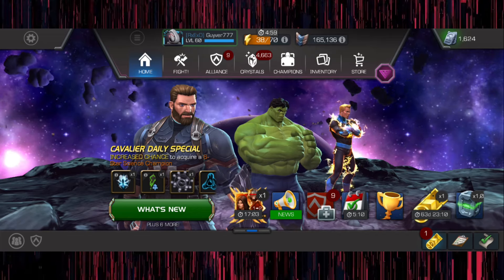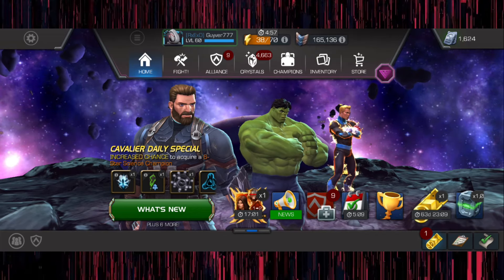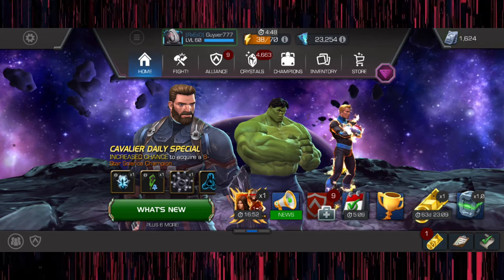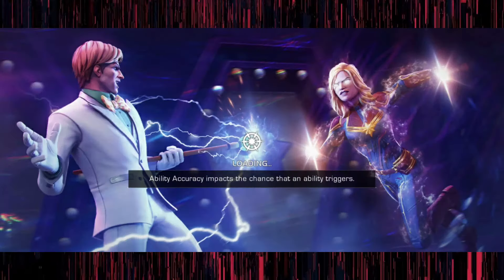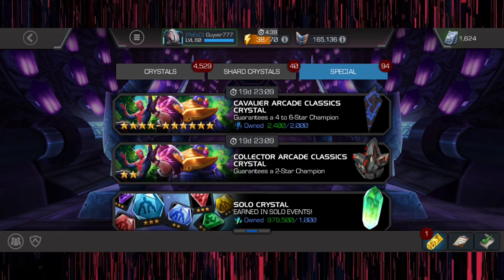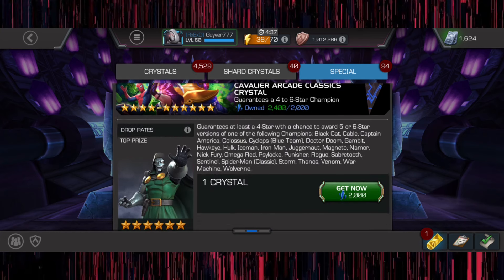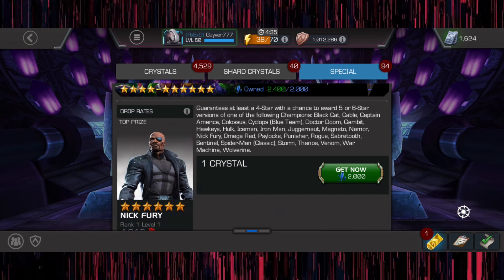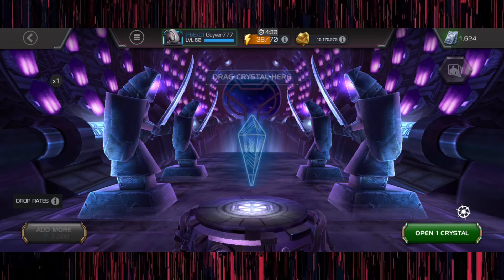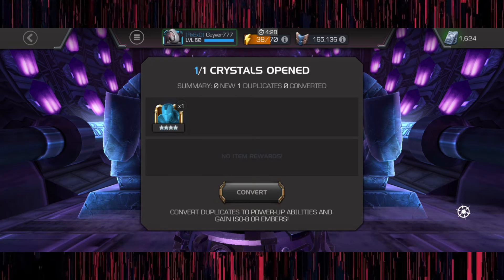What is up fam, welcome to the crystal opening — it's about time! Without further ado, let's get into it. I've got quite a lot to pop, as you'll be able to see. I want to start off with cavs and four-stars because I want to get as many synergies and as many characters that I don't have as possible, so I ain't gonna waste time.